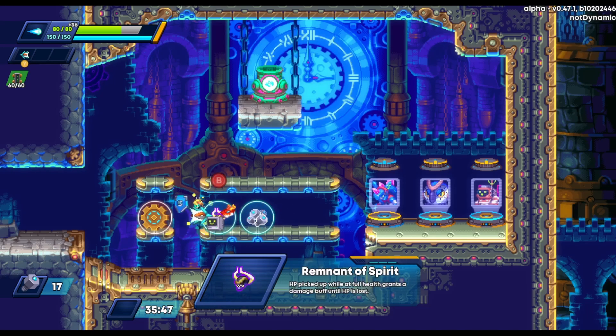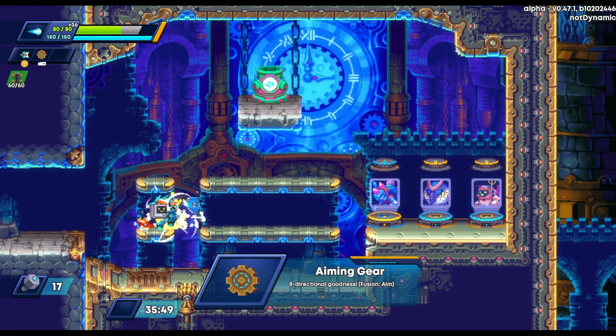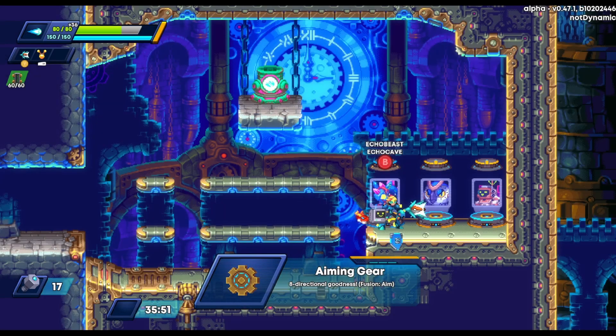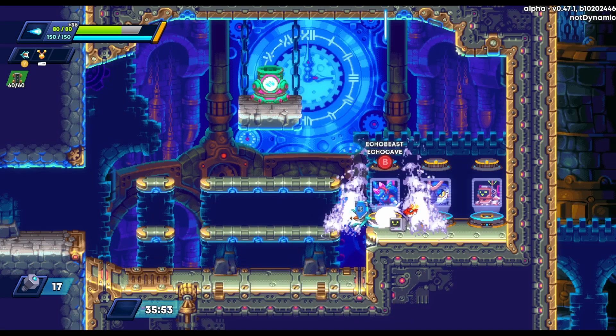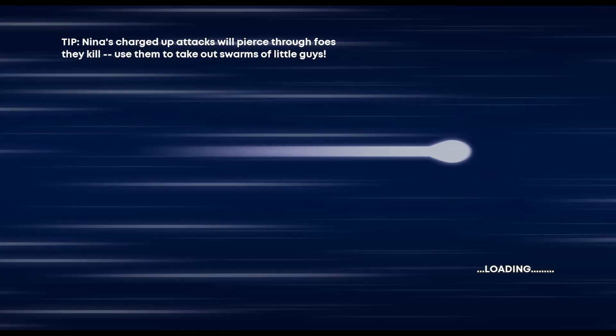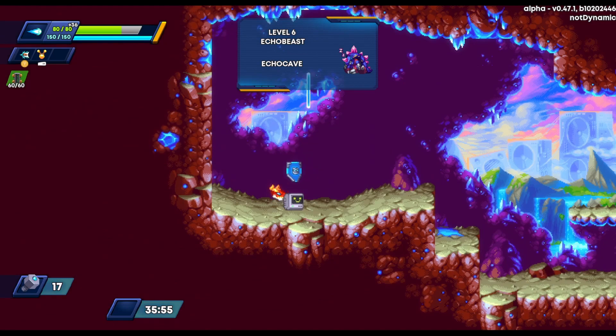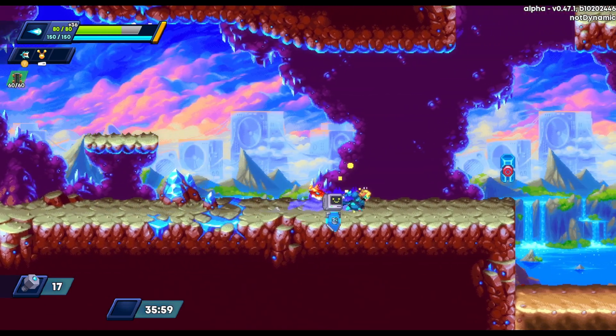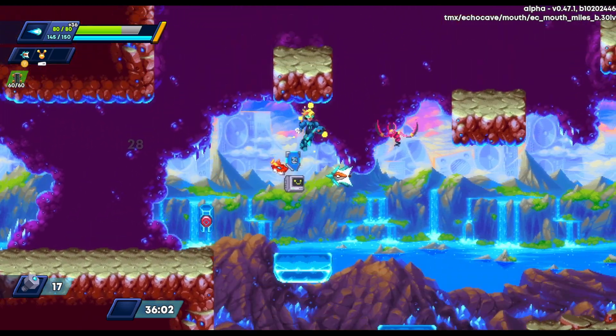This is interesting — I think I was going to grab one item but grabbed the Aiming Gear instead, which is kind of nice. I fuse it, though I don't think the fusions really matter after all. I was working under the assumption that maybe they did.